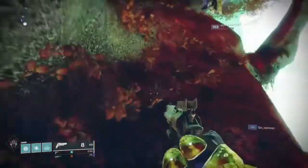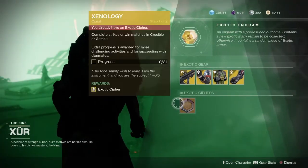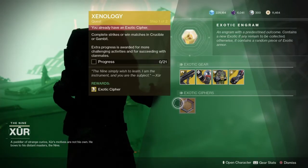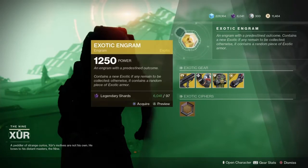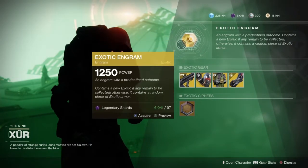Xur is back on Nessus at the Watcher's Grave. We're going to spawn in to that point and Xur is going to be right up here on this tree. As always, Xur has the Xenology quest returning, so you can go after those old exotics and the exotic engram.